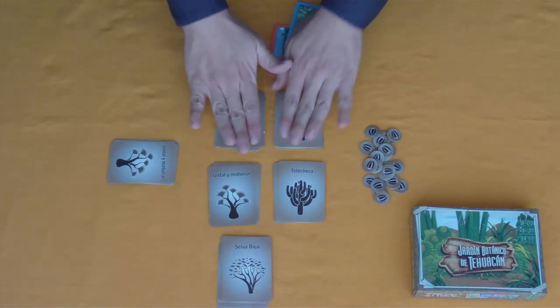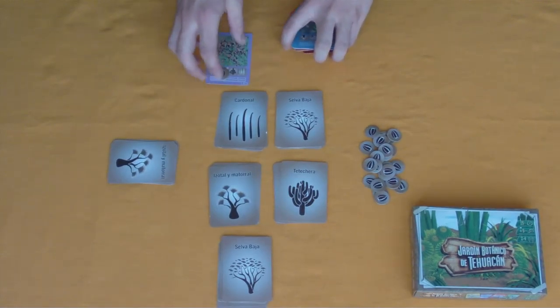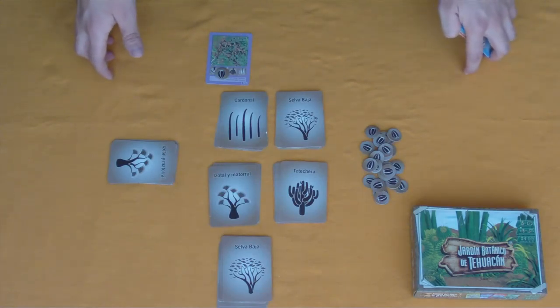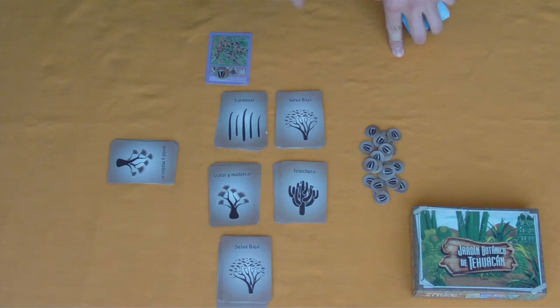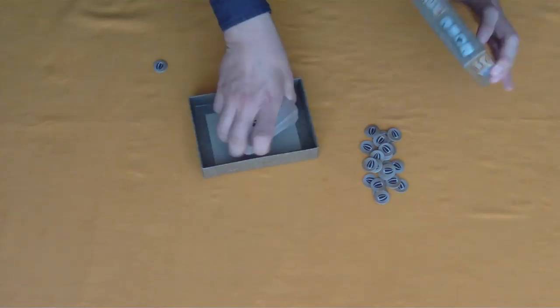The game continues this way until the end of the zone. The player who has the largest number of families planted will have a more diverse garden. They sum up points for each card and each family completed. And that is how you play the Jardín Botánico de Tehuacán.